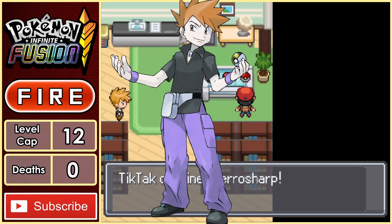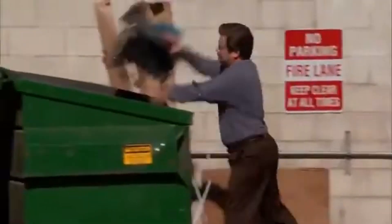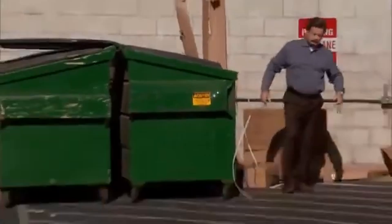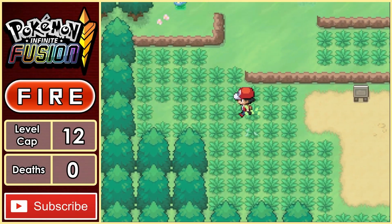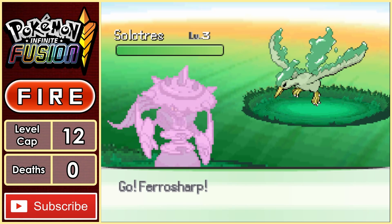Because I didn't want my rival to end up with a Pokemon that's four times weak to Fire, I grabbed the Ferrosharp, but obviously I can't use it as it's not a Fire-type. The first thing we need to do is get our hands on a Fire-type, and after some searching, we come across a Solitress.